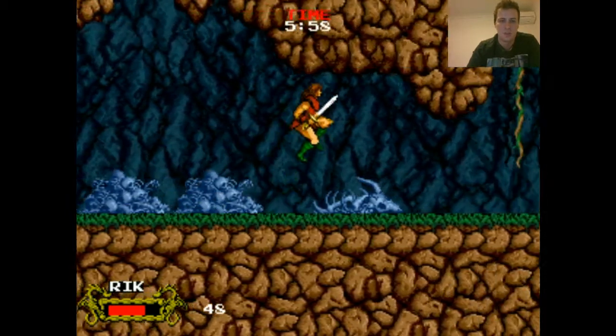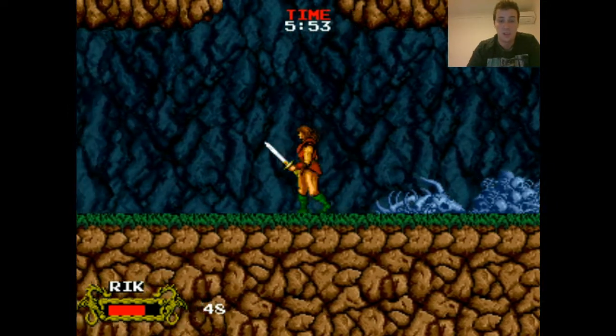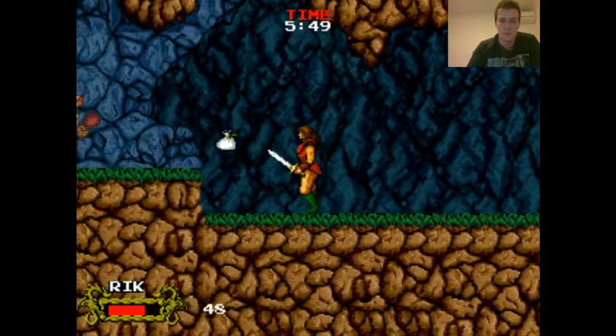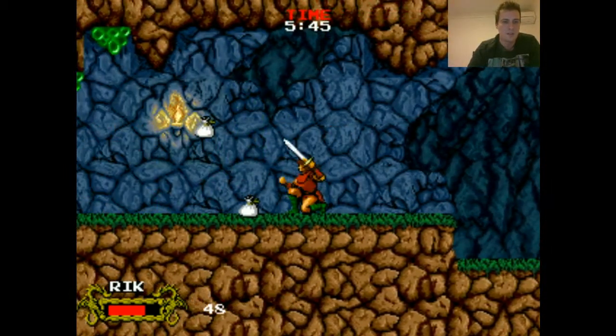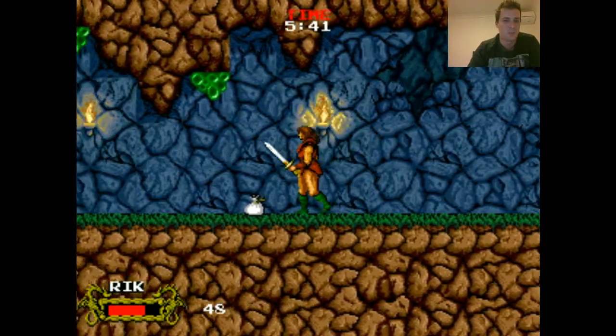As for the rest of the buttons, you've got a jump button and an attack button — it's pretty basic. This game just plays a lot like Rastan, with RPG elements, and it looks like Rastan too, just with improved graphics. It's come out three years after Rastan, and the environments are incredibly colorful and just really nice to look at.